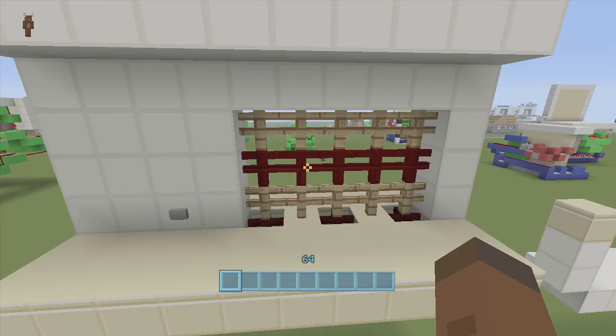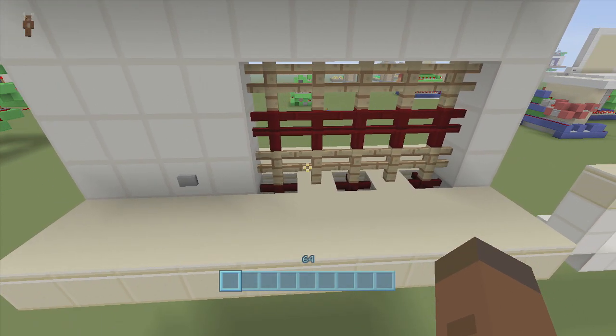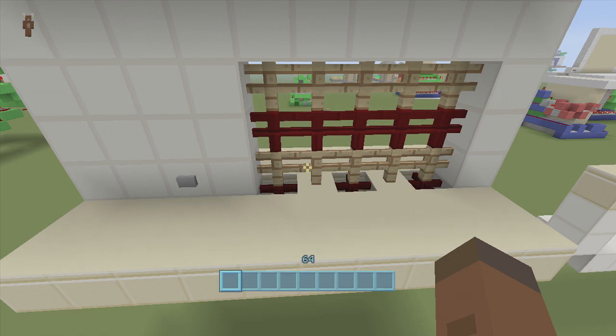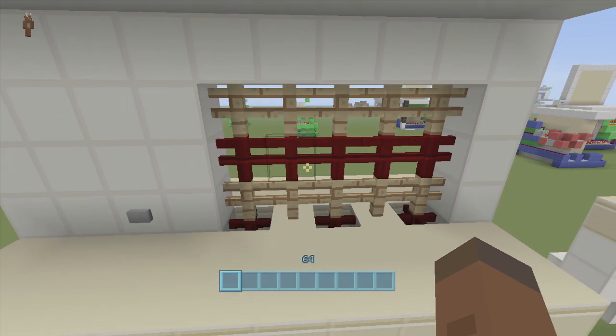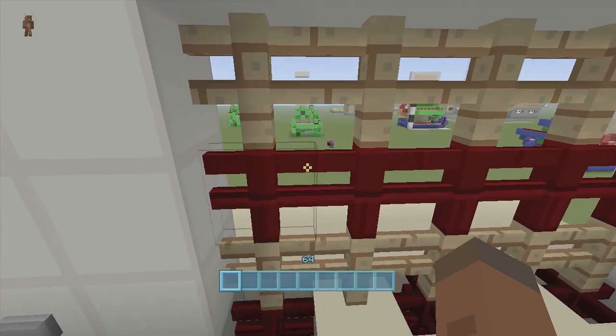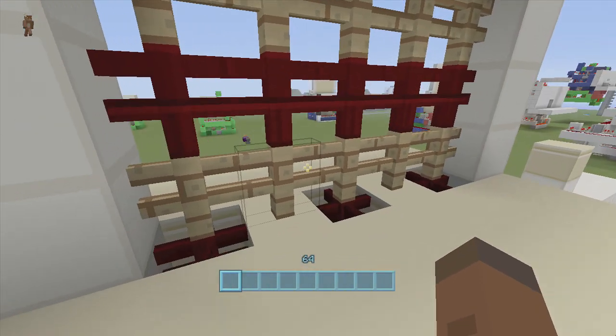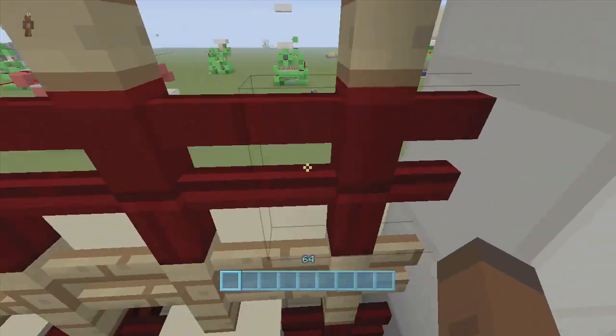Hey guys, welcome back to FedEx Gaming's Redstone tutorials. This is showing how to build a very simple fence door. One of my subscribers sent me a message asking me to build something similar to Mumbo Jumbo's monster mouth door. I'll have a link to his door in the description below. This design is actually very simple — we have a fence right here and of course we cannot walk through it because it's impossible.